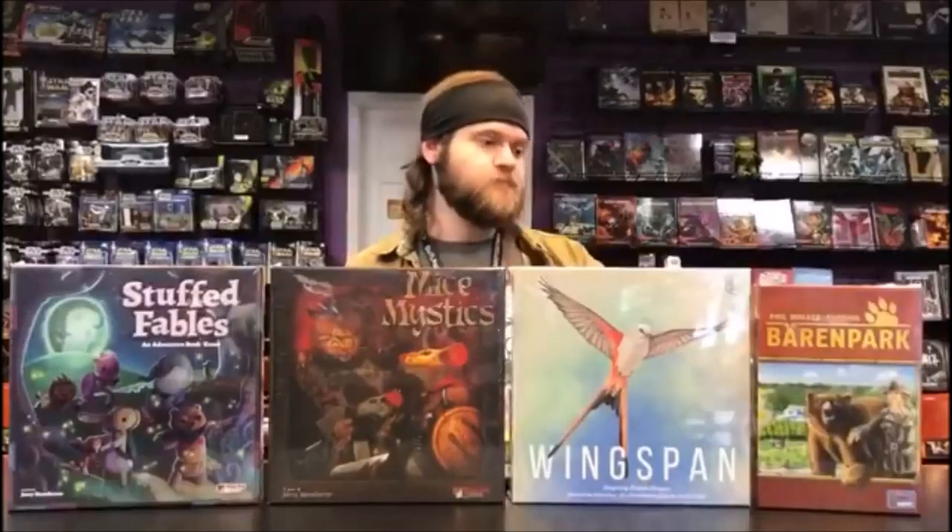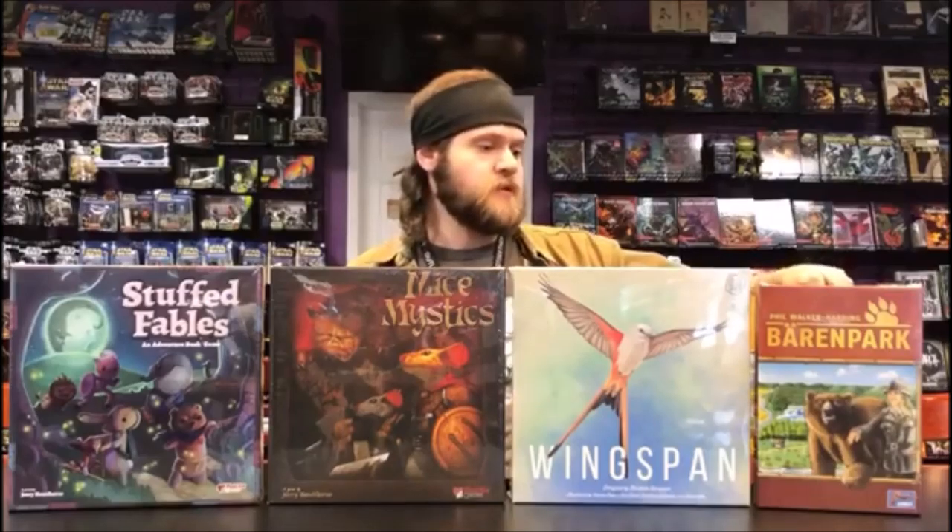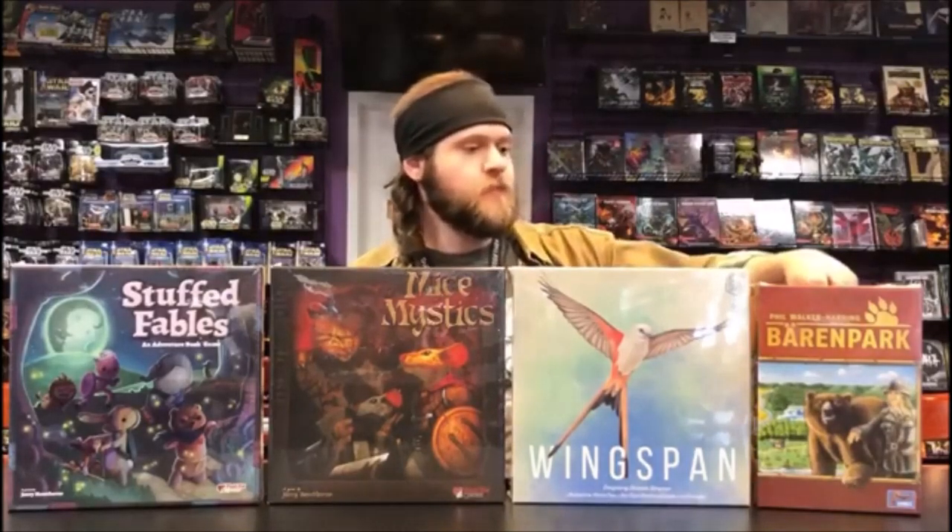The first player to build four polar bear enclosures gets bonus points. On your turn you're basically placing a tile from your hand onto your player board, which has different spaces with different symbols on them. Covering those symbols lets you take various actions — mostly taking different kinds of enclosures or expanding your park by getting additional player boards. The base game comes with four different bear types and plays quickly, kind of like Tetris.